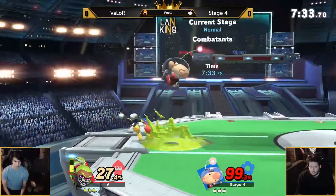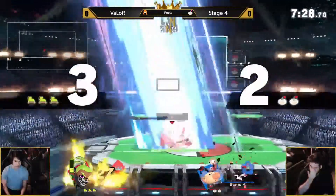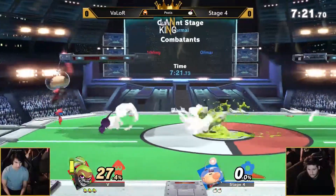Another good thing for him in this situation is Inkling doesn't have much that can edge guard Olimar. But the roller — that doesn't matter. First blood to Valor very quickly. You got this Stage 4. The Wrath of God coming out from Valor.